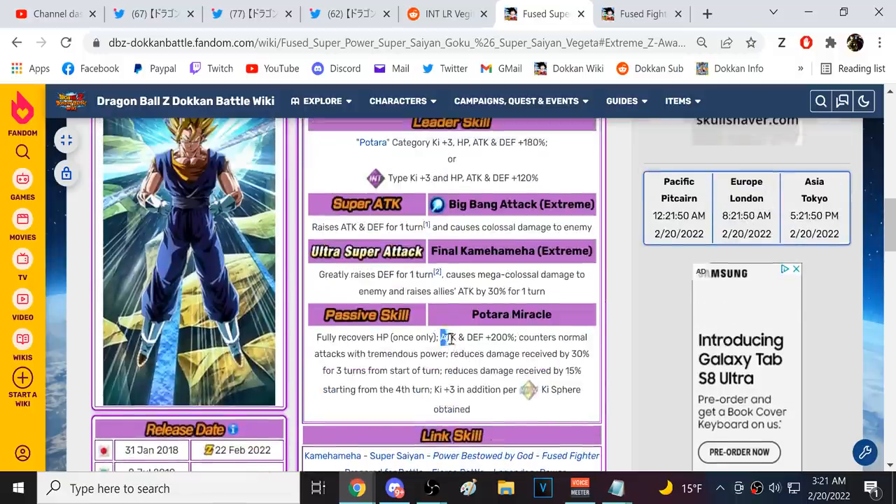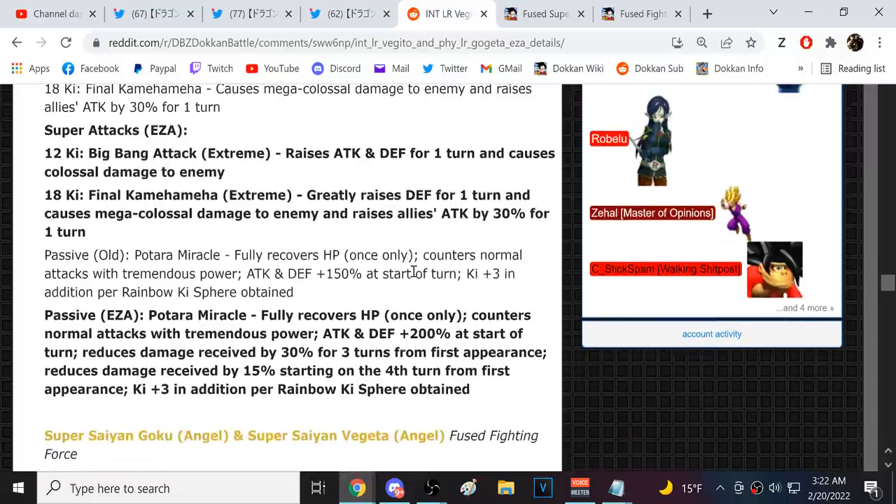With 200% attack at the start of turn, the counter damage from Vegito is going to be out of this world. Unlike STR Vegito in the Ultimate Red Zone, who just gets obliterated, this guy is going to substantially cut down damage from super attacks. Vegito is looking like the best EZA unit in the game far and away — don't sleep on the full heal either, that is so good.